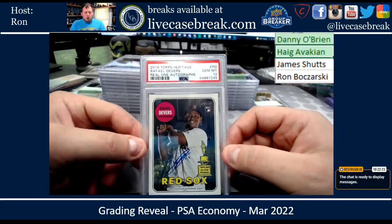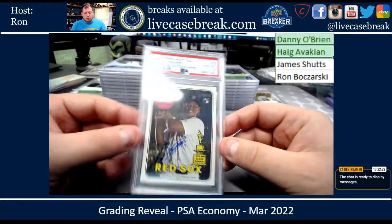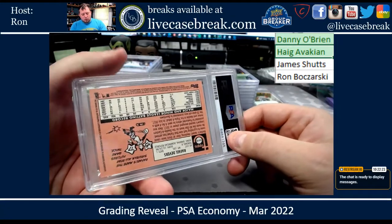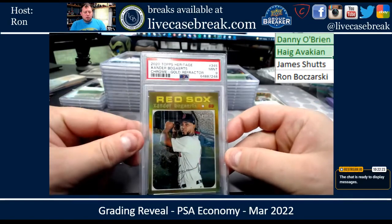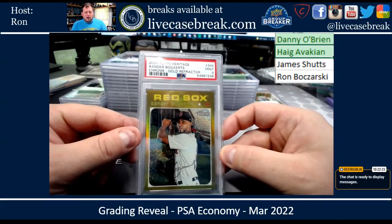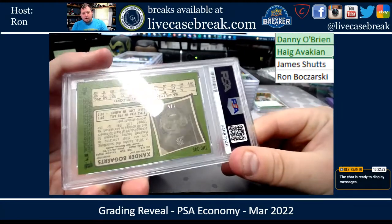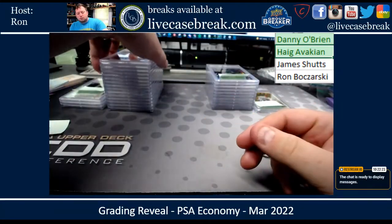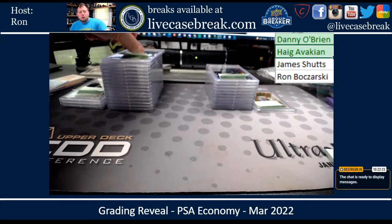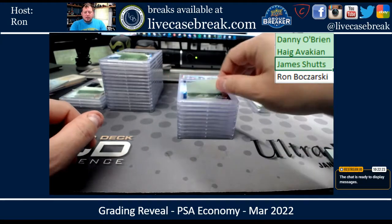Your real one auto from '18 Topps Heritage got a ten, which is nice — we were questioning that one. And lastly, a Topps Heritage gold refractor Bogaerts got a nine — that one's out of five. There you go, Haig. James, you already paid up, thank you. You had 10 cards.